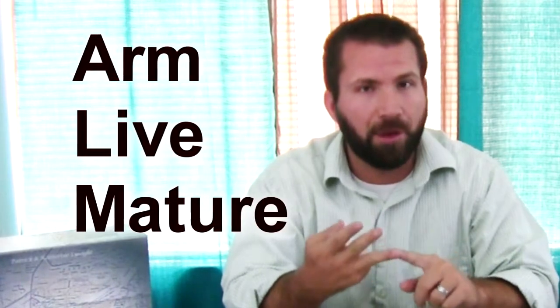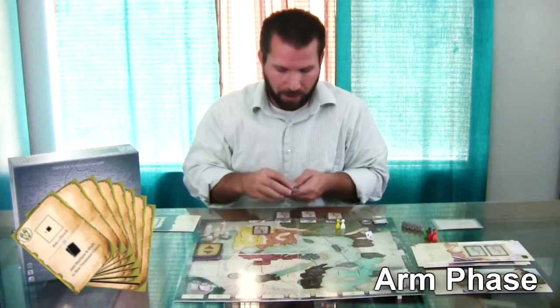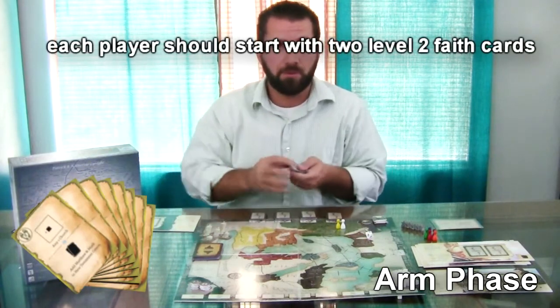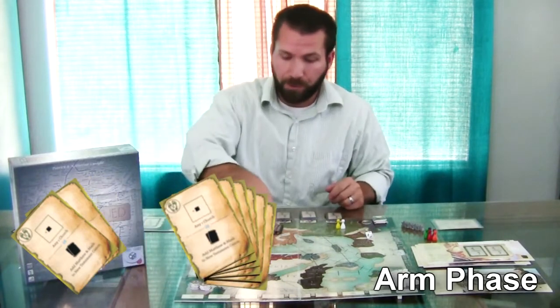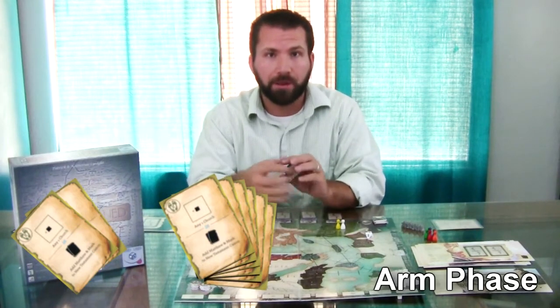Let's jump into gameplay and look at the different phases: Arm, Live, and Mature. Arm is pretty simple — you each have a deck of eight cards. During setup, don't forget to grab two extra cards and add them to each player's starting deck. Shuffle those up, and then during the Arm phase you draw six of those, leaving two behind. That is your starting hand, and those will be used during the Pray phase. Once you have your six, that's your Arm.